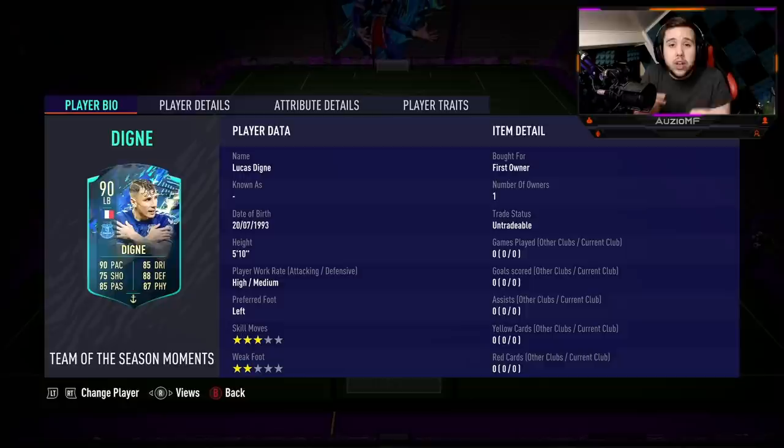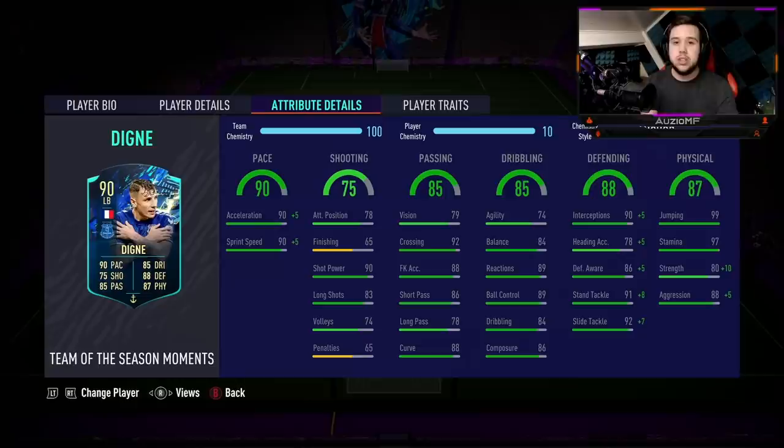The 2-star weak foot is obviously not the greatest, so it looks like you are going to have to play this guy on only one side — the left side. If you play him on the right side you're pretty much going to be forcing him to use that right foot, which is probably not going to end well. Now when it comes down to the chem style for the card, it is going to be an anchor chem style.